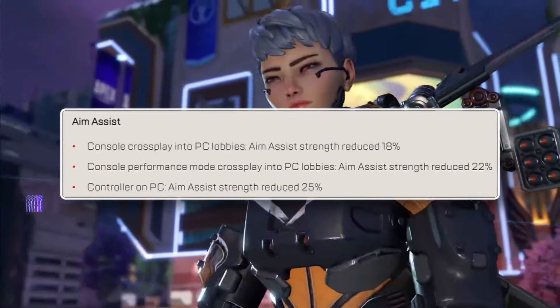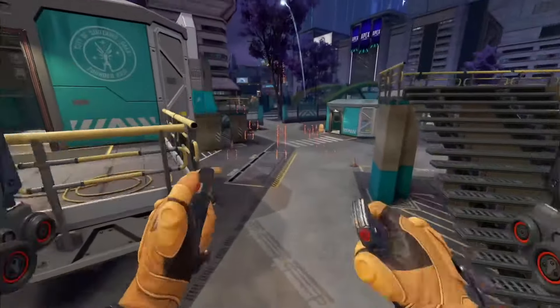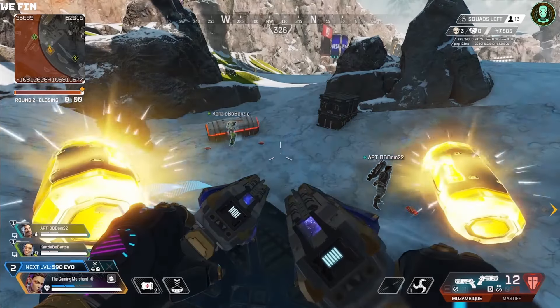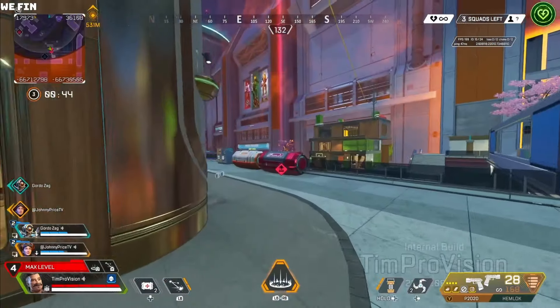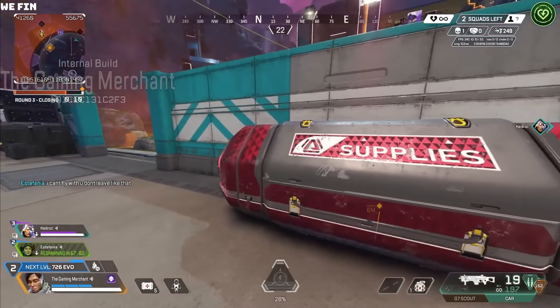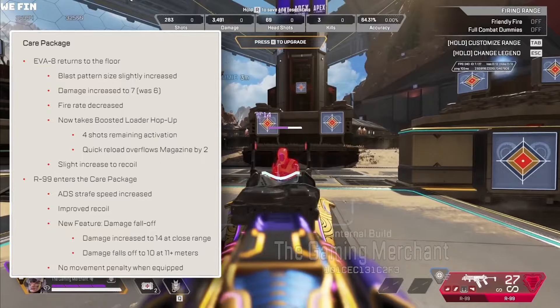Also huge is the 25% nerf to controller aim assist in PC lobbies — console-only lobbies won't be affected. Looting has also seen a massive rework: from the third ring onward, all open loot bins will close and be restocked to allow for a more fluid loot pool towards the end of the game. Furthermore, a new mythic loot bin will spawn on each map — there will be only one, it will take more time to open, but it does contain gold weapons and occasionally a care package weapon, which the R99 is now becoming.